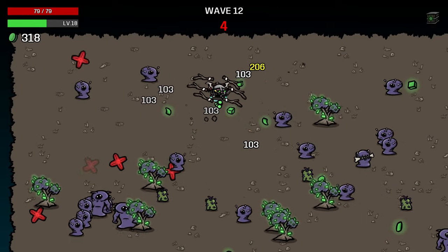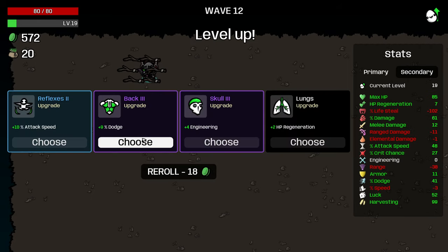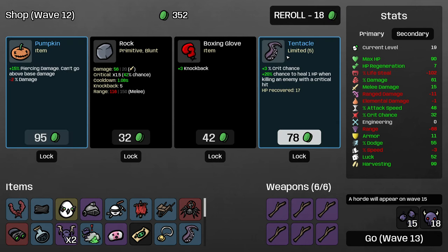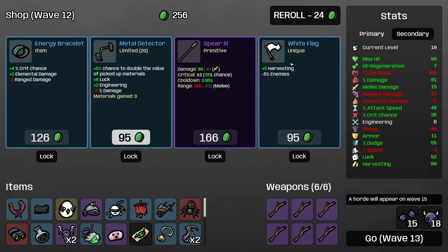We also have the massive economic boost of double hunting trophy — any crit chance we build is incredibly strong for our income. At this point it's sometimes hard because enough trees spawn to make avoiding them difficult, but we have so many defensive stats that I can focus on avoiding killing trees rather than avoiding taking hits from enemies, at least on non-elite waves. This build has come together tremendously — this is why we build stick on this character instead of claw, because then you can one-shot enemies, giving you more leeway. White Flag is worth mentioning: like other characters with 50% income reduction from enemies, the minus 5% enemies is less of a penalty and the harvesting is pretty good. Metal Detector is also worse for this character because we have fewer chances to double materials since fewer materials spawn.